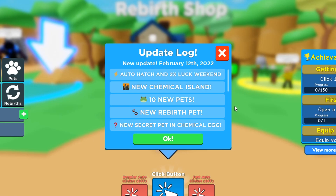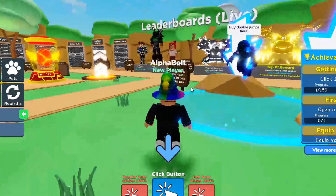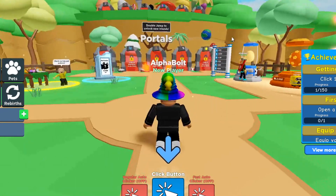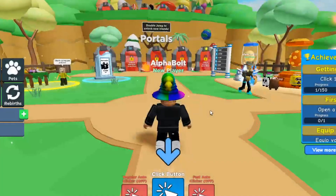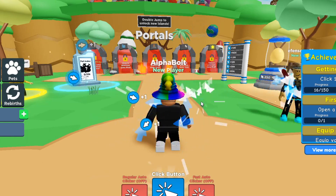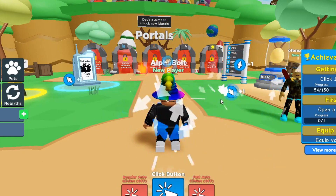There's an update with new stuff: auto hatch, new Chemical Island, new pets. Right off the bat this reminds me of Pet Simulator X — same concept with pets and clicks. The page says you click to get clicks, hatch and collect, and trade legendary pets. And we're already getting clicks just by clicking around the map.